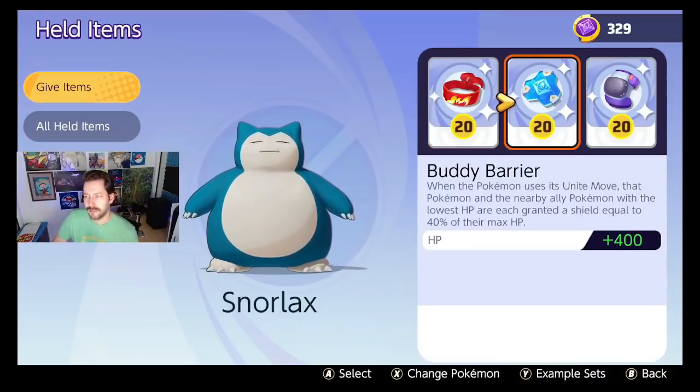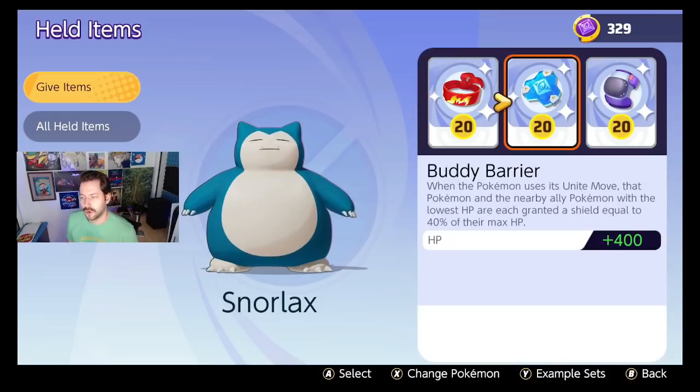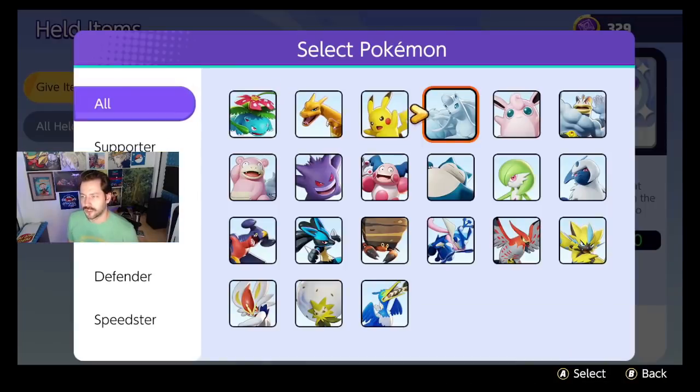Snorlax: Focus Band, Buddy Barrier, Score Shield. You're a monster. Become the monster that you are!